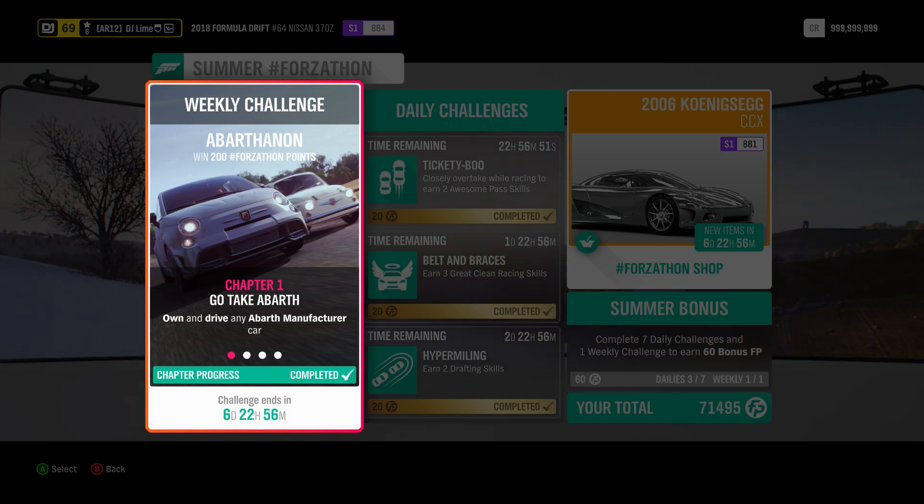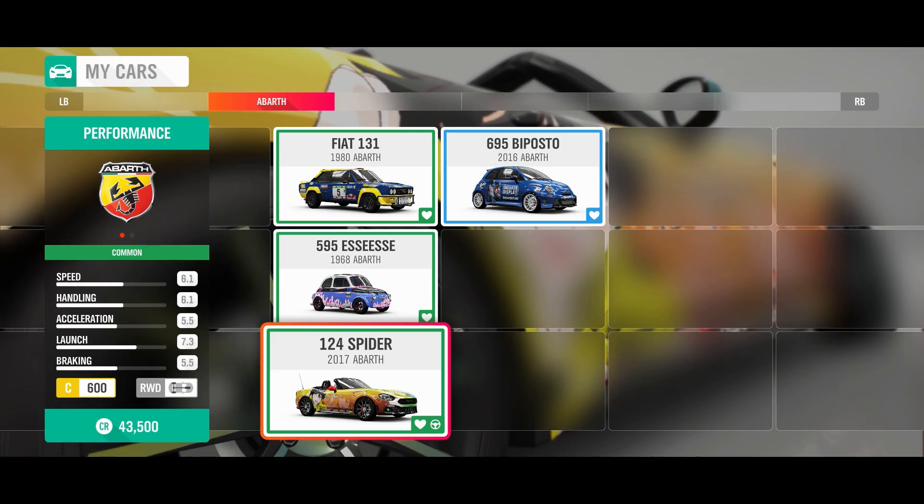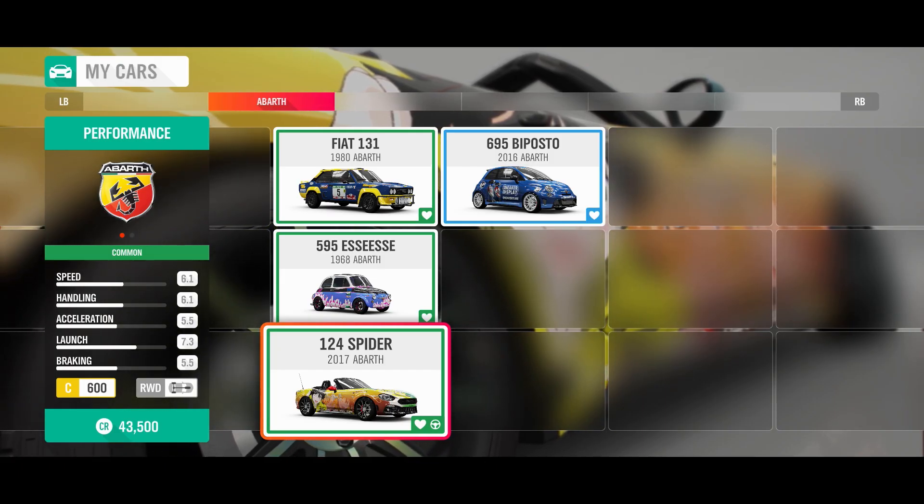For the first challenge, you own and drive a Vinny Abarth. You can usually find these vehicles inside the auto show or the auction house. Either way, you need to use one of these vehicles through all four challenges.